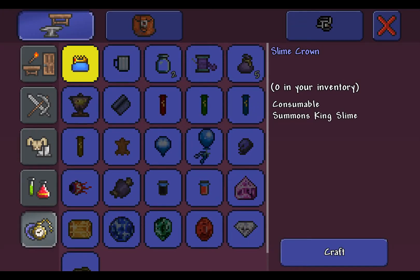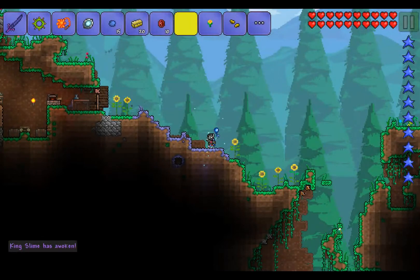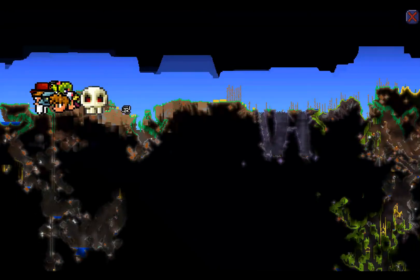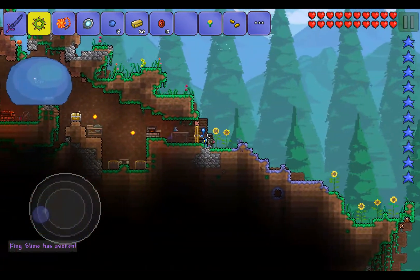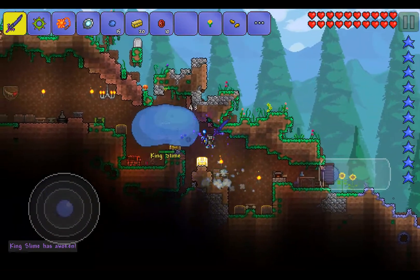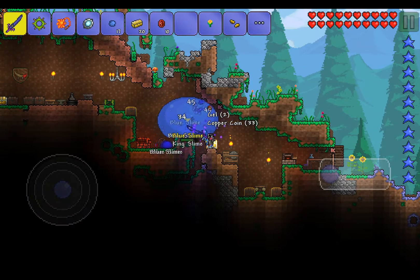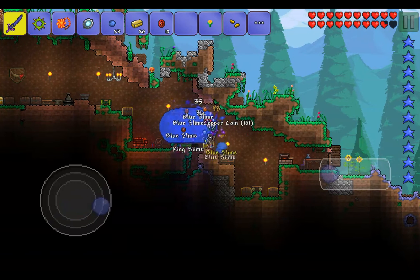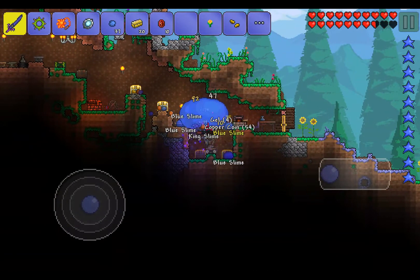Right now we are crafting the Slime Crown, which spawns King Slime, and we're going to spawn him right now. He spawned on my house — he's in my house! Oh, he can't move. I'm taking this advantage. This is like the best advantage — he's trapped in my own house, home base!